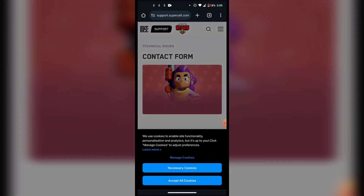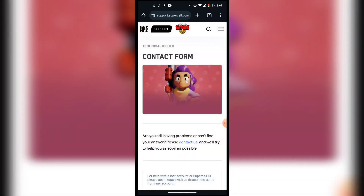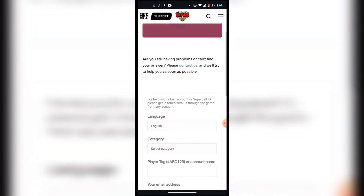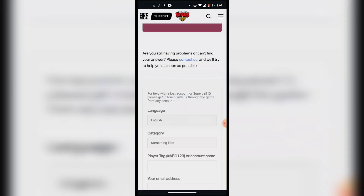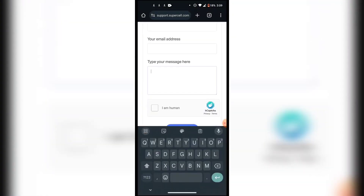Now you're going to have to contact Supercell support and select Brawl Stars. Select 'Something Else' in the category, then put in your name and email address. Tell them you put in the wrong age by mistake and that you want them to change your Brawl Stars age.